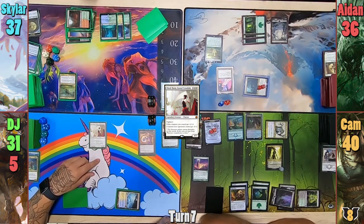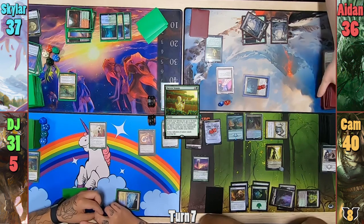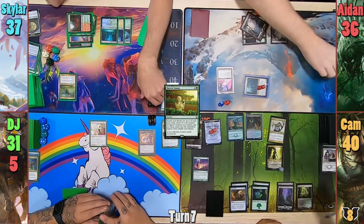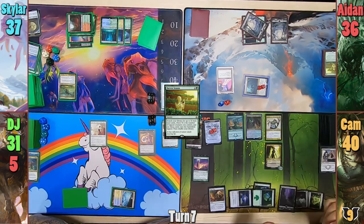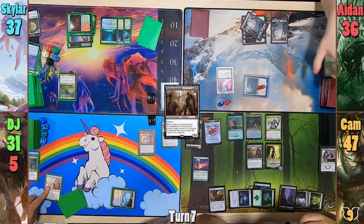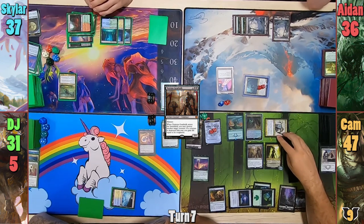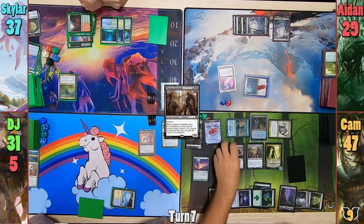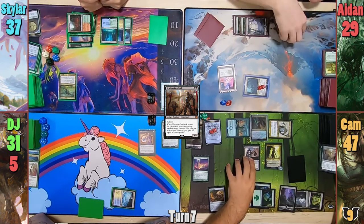Moving to his second main phase, Harvest Season hits the stack and Aiden goes to find a Swamp. Cam taps and gains a counter immediately because his Eldrazi dies thanks to Elesh Norn. He upticks Vraska, then casts Noxious Gearhulk to take out Elesh Norn, gaining Cam seven life. Heading to combat, he hits Aiden for seven, giving Skullbriar yet another counter. On his endstep, he brings back the Executioner again, and Aiden makes a saproling with Gave and sacrifices it.